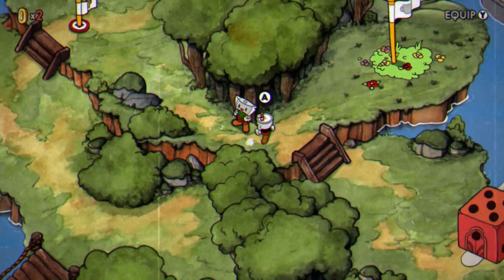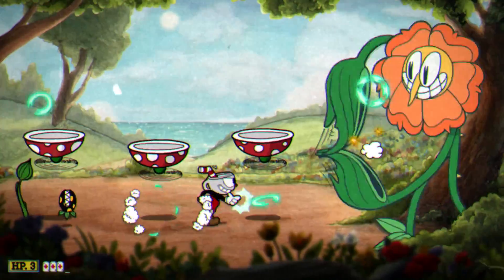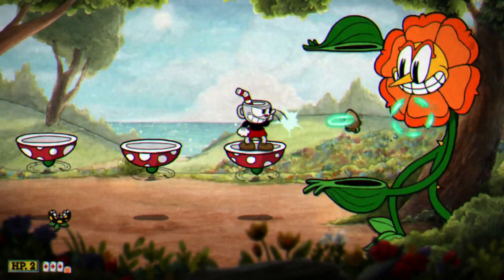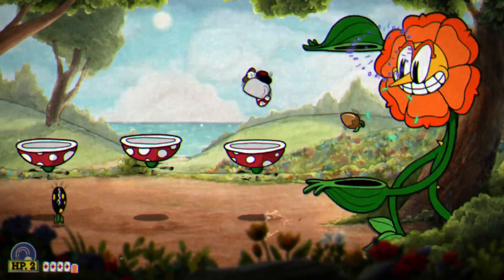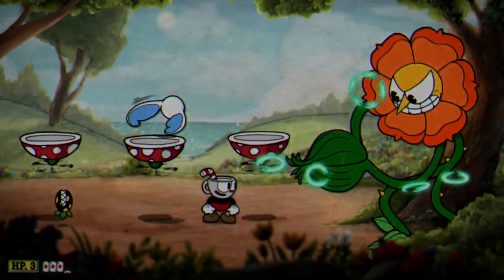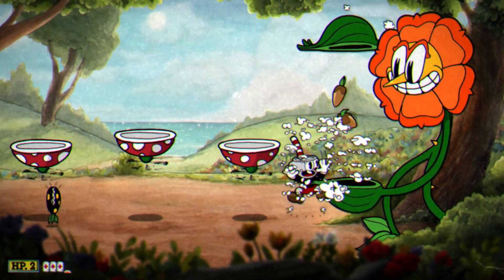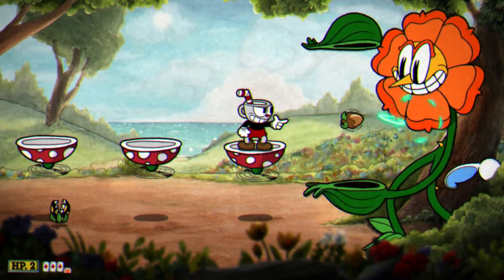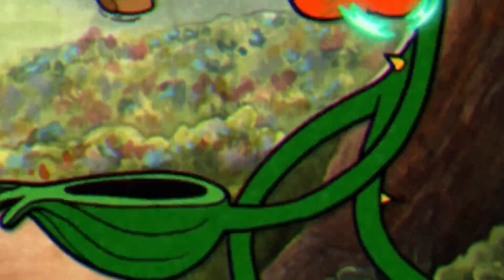There's another really easy glitch that confuses the game so much that it freezes the boss Cagney Carnation. When Cagney raises its arms and shows off three projectiles, just dash into one and there's a chance that you'll glitch the boss out and freeze it in place. This freeze happens because the projectiles are linked in with the boss's animation. When you get hit by one before it gets shot off, you interrupt the animation and the last projectile never fires, leaving the boss in limbo.